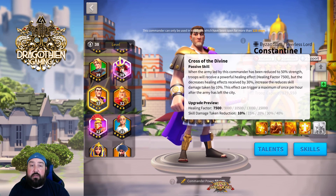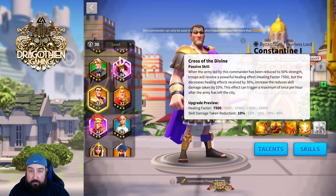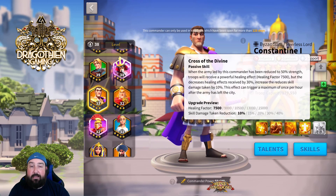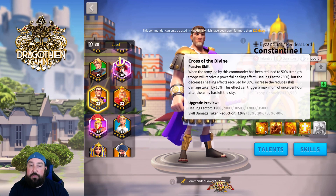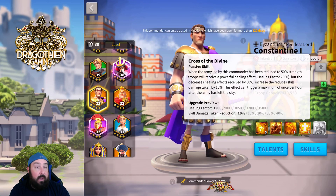It also increases the reduction of skill damage taken by 10% while using a shield. That piece is in the Chinese description but not in the English description. I've been asking them to properly update this with the correct terminology. We're still waiting — they've been working on a lot of other things: the new Ark of Osiris league, Lost Kingdom Season 2, tons of stuff. So I forgive them for not updating one skill out of the 38 commanders we've got.